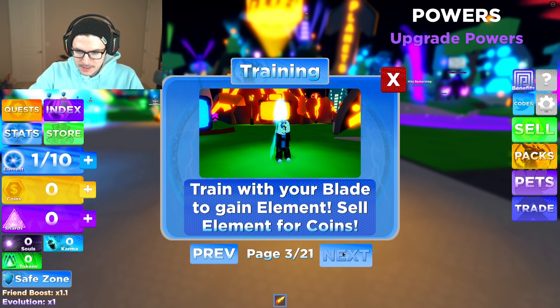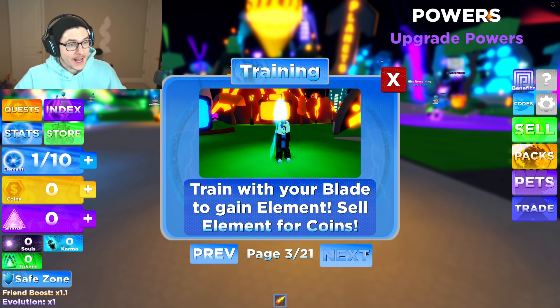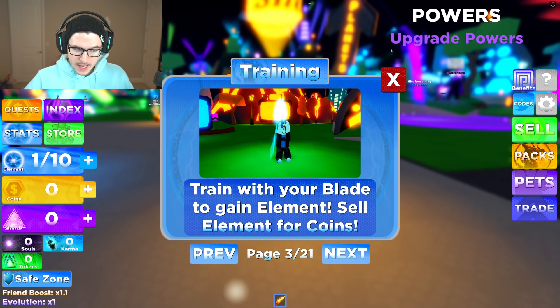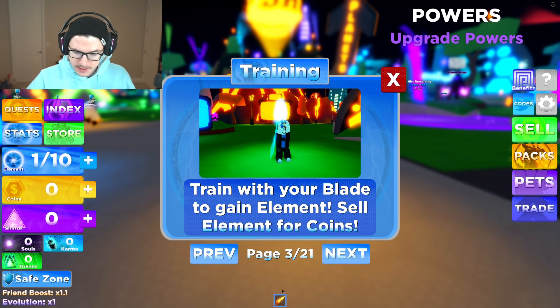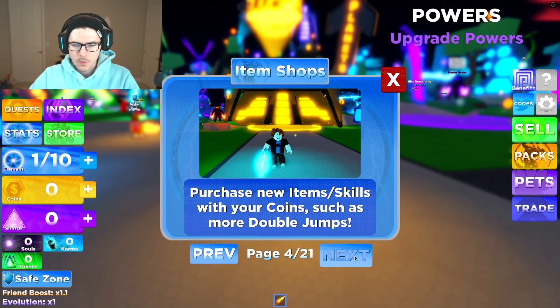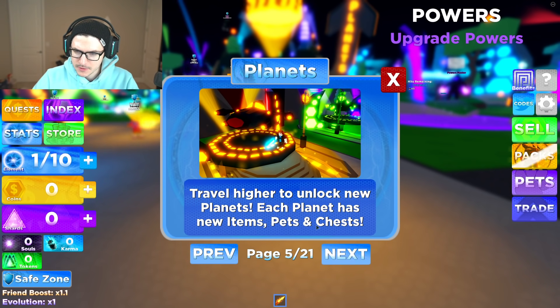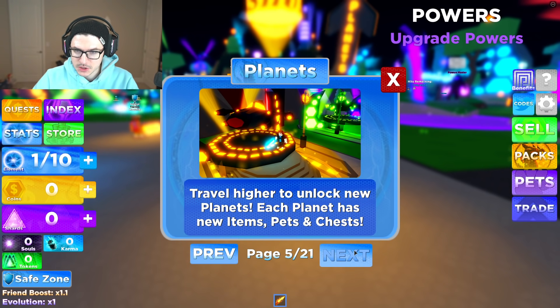Train with your blade to gain elements. Sell element for coins — so you're not actually gaining ninjutsu, it's actually element. That's a difference in this game. Purchase new items and skills with your coins, such as more double jumps. Travel higher to unlock new planets. Each planet has new items, pets, and chests.